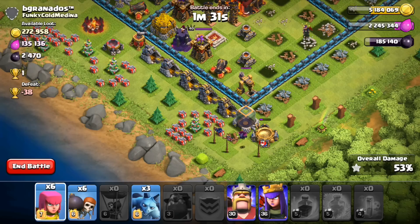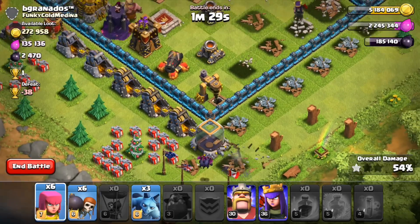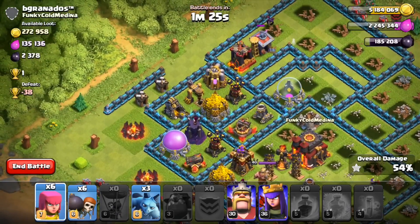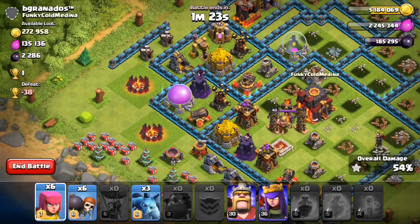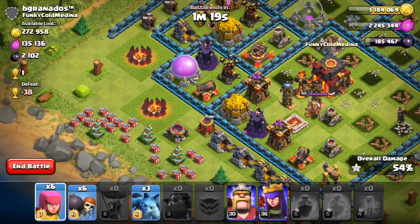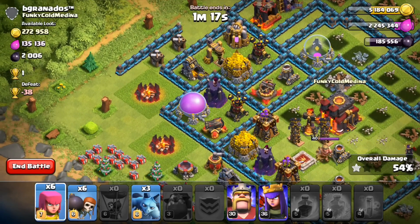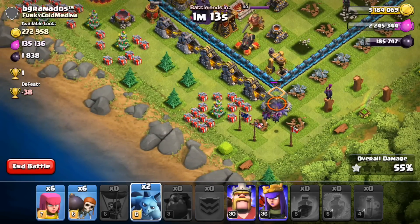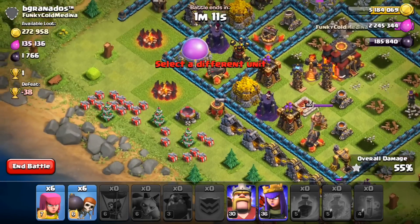I'm going to save these three minions because I want that dark elixir right there, so we'll save the three minions for a bit. We'll use the heroes on the left side — hopefully we can get at least one gold storage. If we can get two, great, but I highly doubt we can get both. We'll put the remaining three minions in right here because they're not going to get much farther.